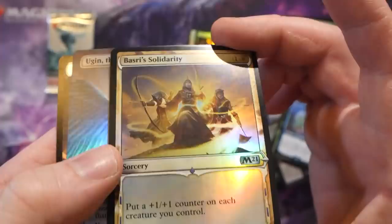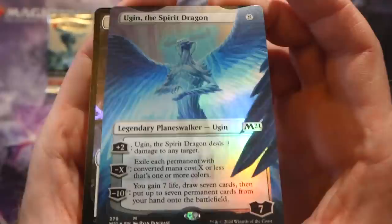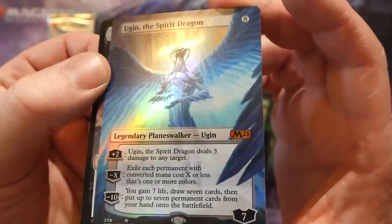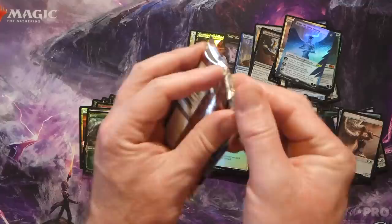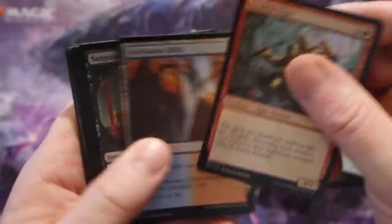Basri's Solidarity - put a plus one plus one counter on each creature you control. This has to be a bomb box. Amazing - look at that, absolutely stunning: Ugin, the Spirit Dragon - altar borderless foil! Wow, holy cow! I'm kind of shaking, I'll admit it. One pack to go - it's probably going to be a whiff pack just because, how do you top that Ugin? Crazy box!